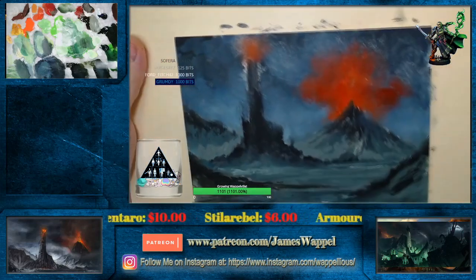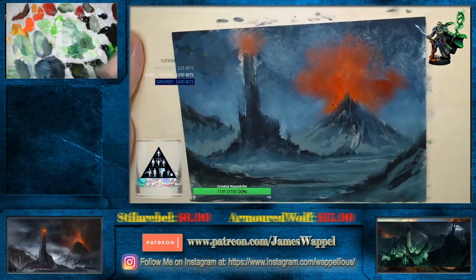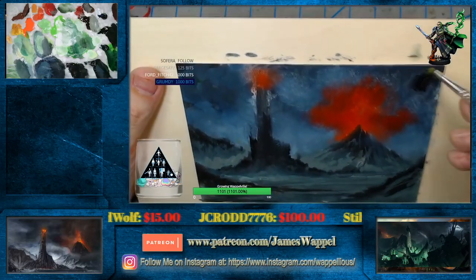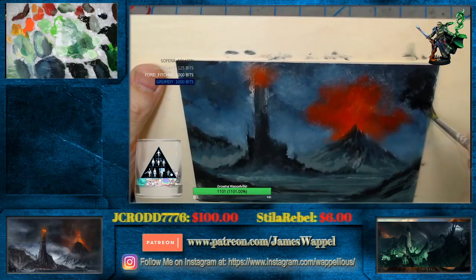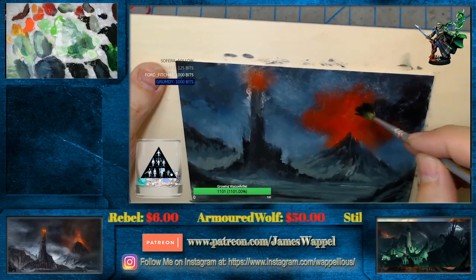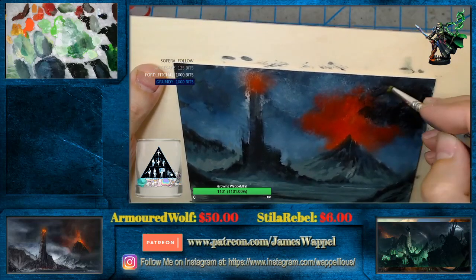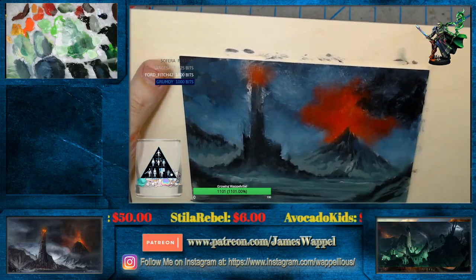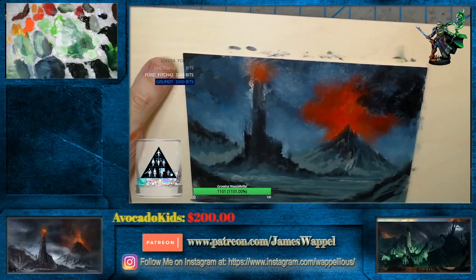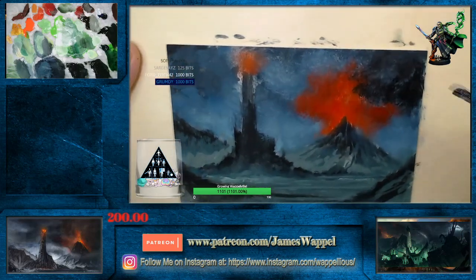Look at all that nice sand and gravel in the brush handle there — isn't that perfect? That's just absolutely perfect. Now let's really start to bring in some actual serious darks here. Some Van Dyke brown — might just throw a little bit of thinner into that. A touch of asphaltum as well, to warm it up.